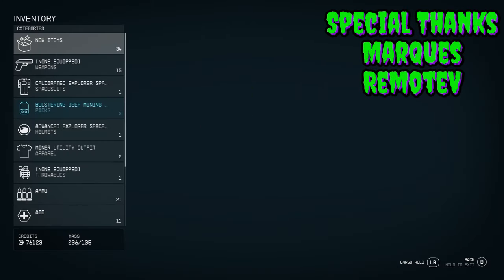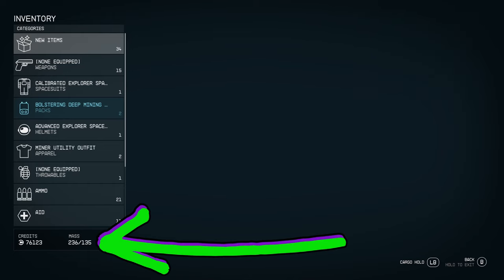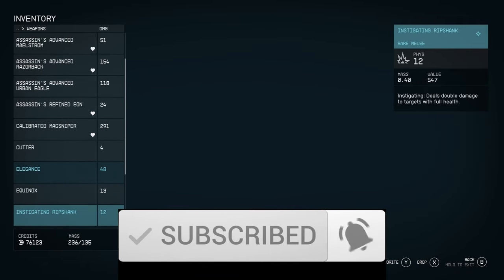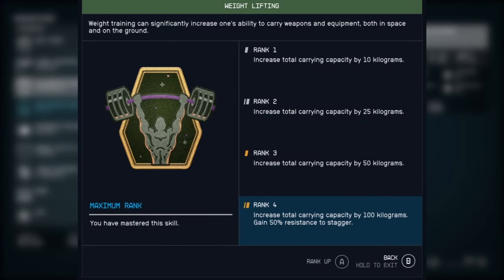Ladies and gentlemen, one of the more annoying aspects of Starfield is encumbrance. It is far too easy to become encumbered in this game. I am a loot goblin and have a difficult time passing up loot — this causes me to become encumbered in the blink of an eye. Enter the weightlifting skill.